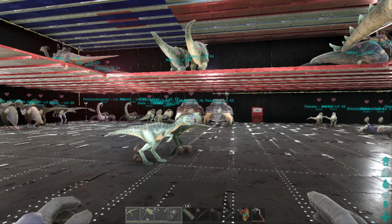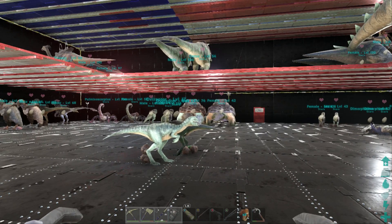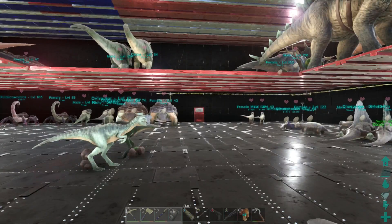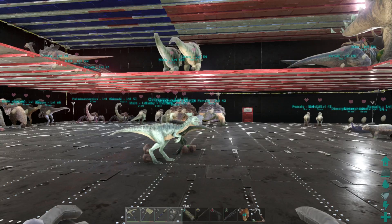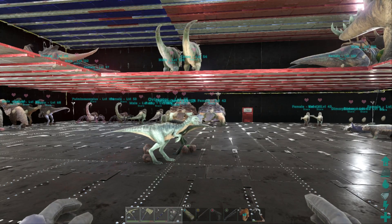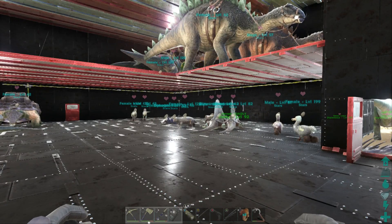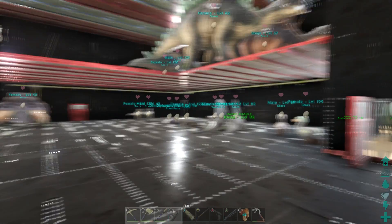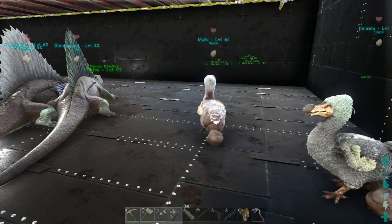When they go to imprint, those are the dinos whose eggs they can request for kibble. As you can see, we've got all those dinos in here except the Ankyos — those are somewhere else because they're working dinos. As we showed in a couple episodes ago about the scoop, that's why they stay elsewhere.